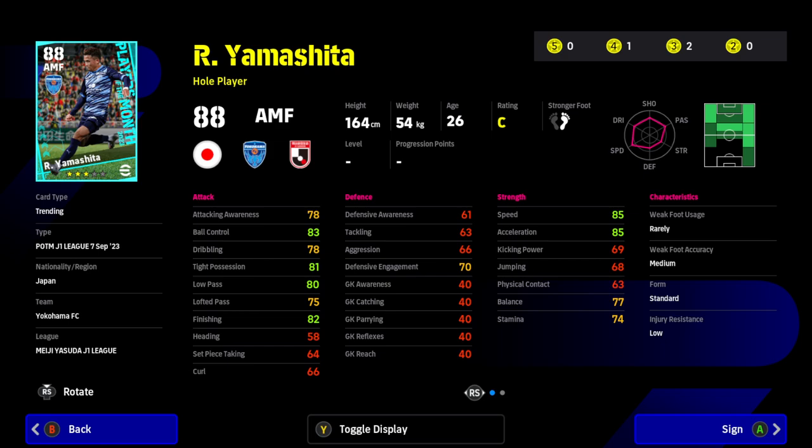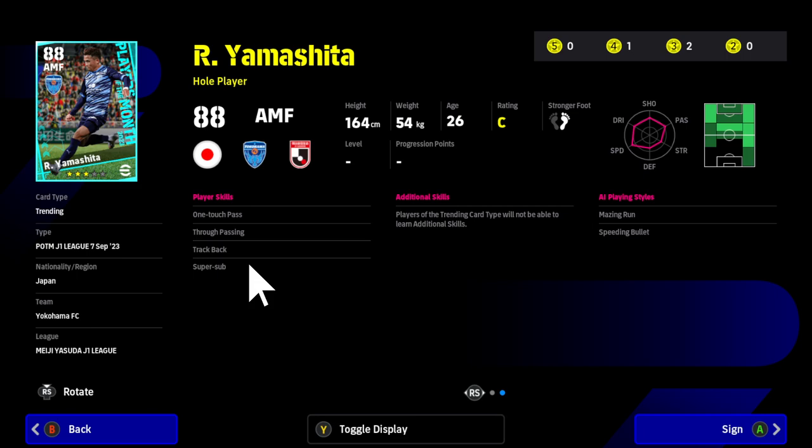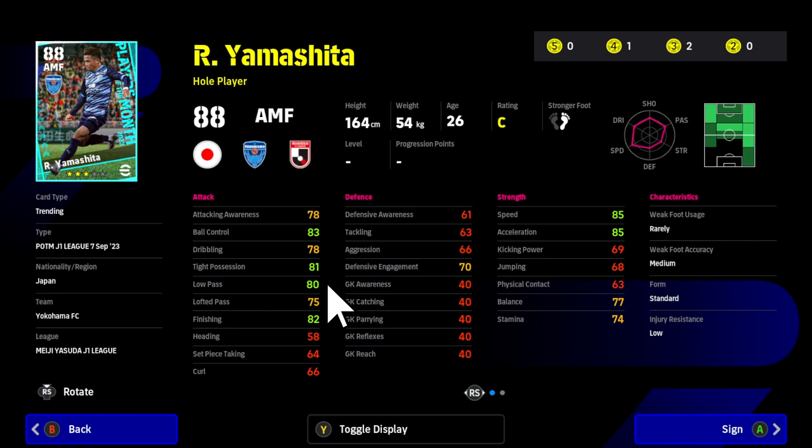Then we have Yamashita — another Hole Player attacking midfielder, and in a lot of ways better than the first one. Passing isn't so great though — only 80 for low pass, but finishing at 82 is pretty good for an attacking midfielder, and he's got good pace with both speed and acceleration at 85. Balance could be better, stamina isn't brilliant, but he's got Super Sub, so if he's coming off the bench he could be pretty effective. He has both one-touch pass and through passing as key skills.